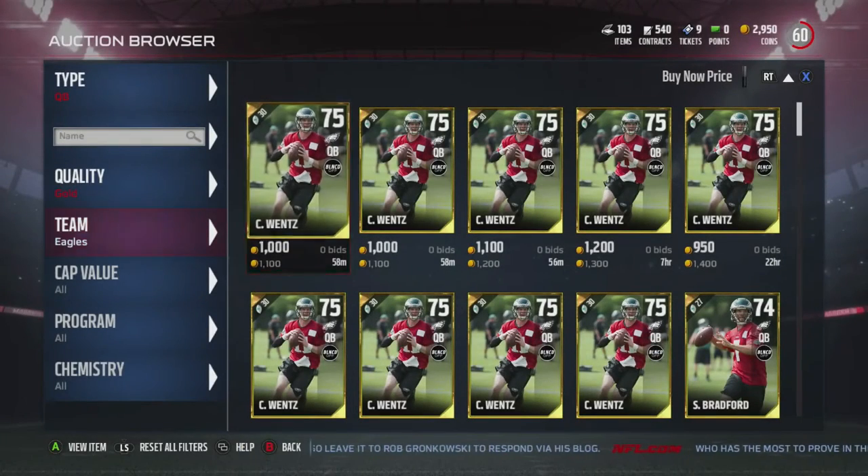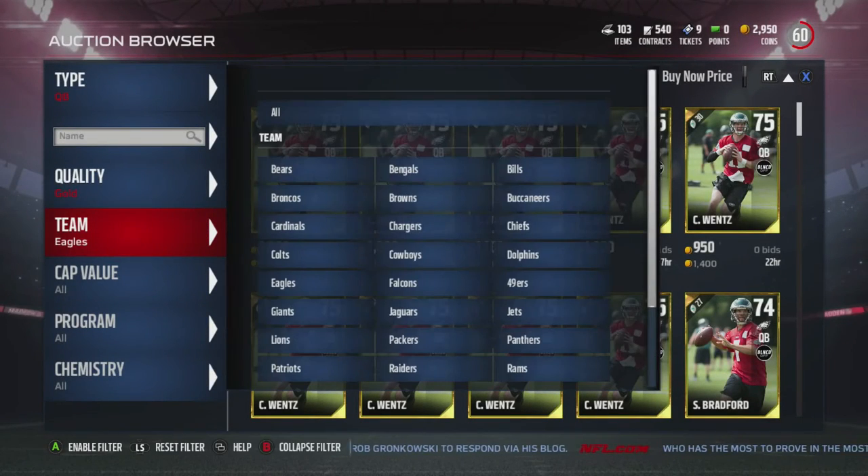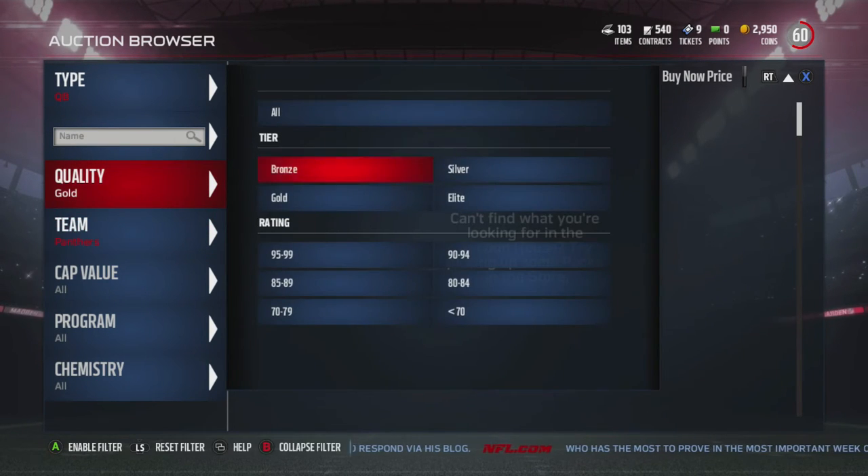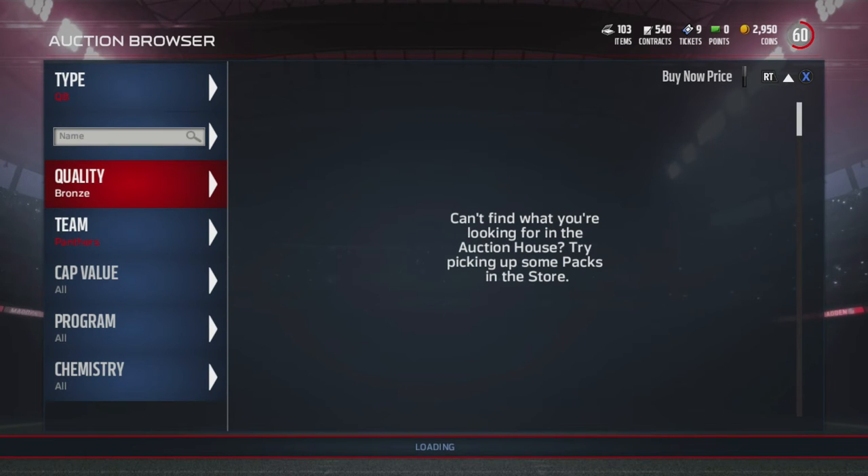He's going to give you the ability to run around and throw dots across the field. The one thing you have to worry about with speed quarterbacks is that his accuracy is not as good as other quarterbacks because of the speed trade-off.